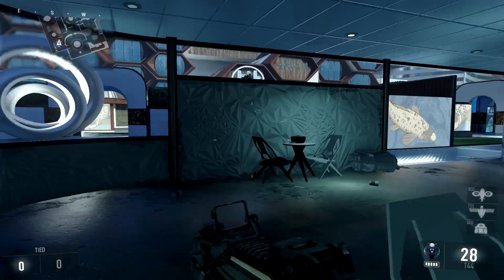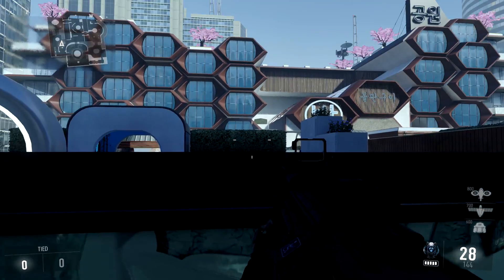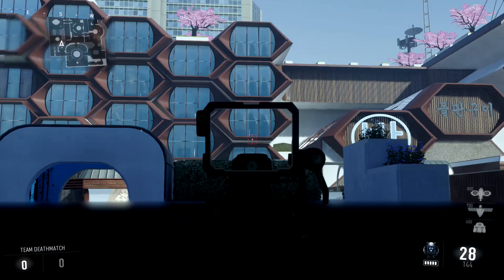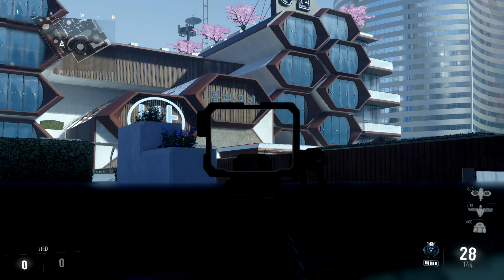Moving into this little dining area — you can't do much in here except for this spot. Get up on top of this black chair and head-glitch this wall. You can see that area and take out anyone jumping over the top. You can also see all the way to the back rooftop where snipers like to sit. This is really helpful because those snipers won't be looking at this little spot down here.